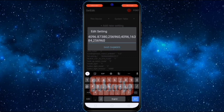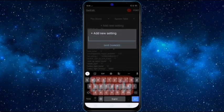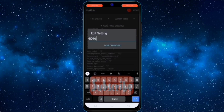Again click on Add New Settings to apply the next code and type: net.tcp.buffersize.wifi — this one is for Wi-Fi. Now click on Save Changes and give the value as: 4096,87380,256960,4096,87380,256960.